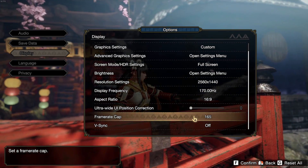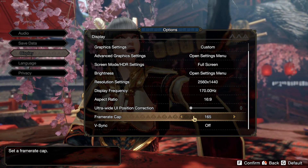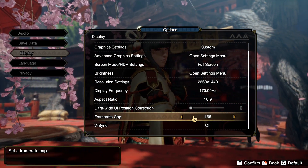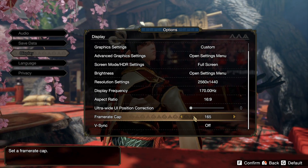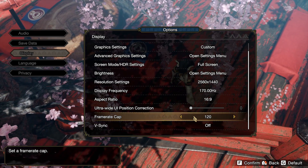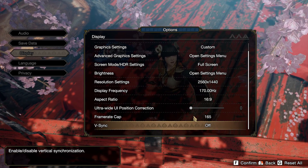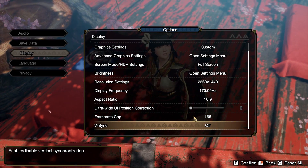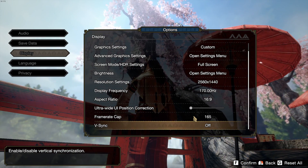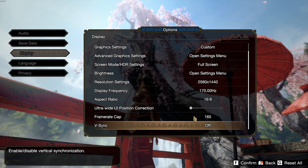For aspect ratio, I just use 16:9. For the frame rate cap, I'm capping FPS at 165 because I want to stay within my FreeSync range, which is 170Hz. You have two options so I'll go with 168 to stay in range. For VSync, I'm not using it because I'm using FreeSync — so if you have FreeSync or G-Sync on your monitor, don't use VSync. If you don't have either and you don't like tearing, you can put VSync on — it will add a little bit of input lag, but Monster Hunter Rise is not a competitive eSport game so it doesn't really matter.